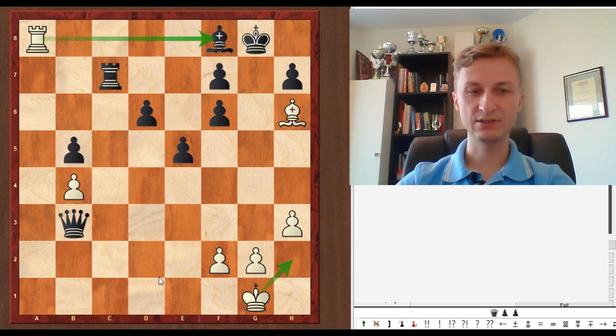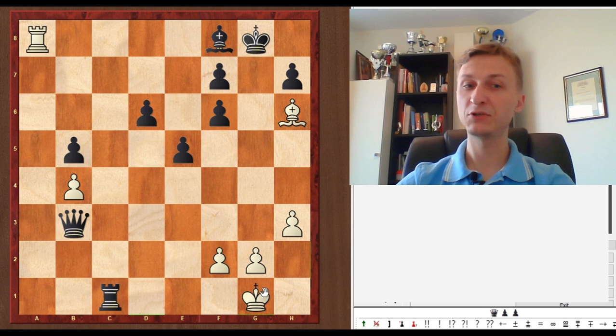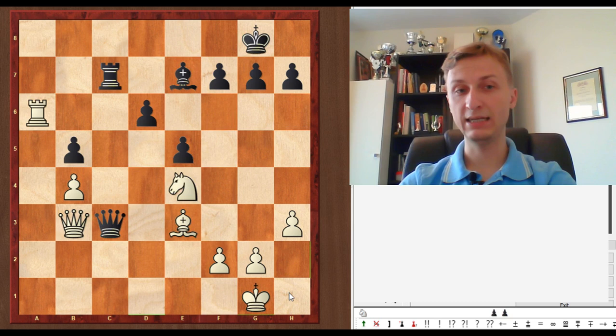None of the checks can help against this threat. There's Qd1, Kh2 — no more checks except sacrificing the Queen. Qb1, same story. Rc1 — not capturing, this isn't checkers — Kh2. Again, the only thing that makes sense is to sacrifice the Rook, which is not helping at all. So White is winning a piece with Nxe4.